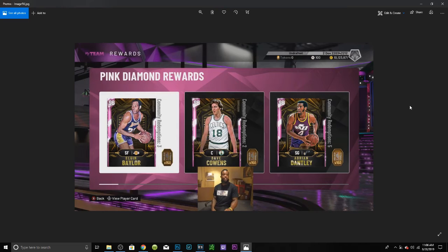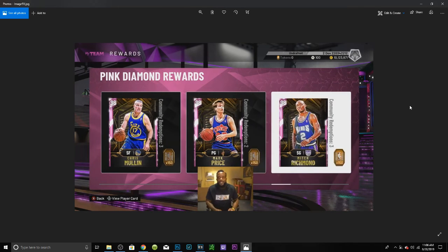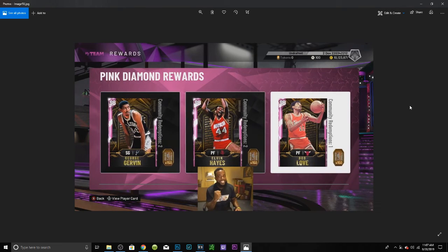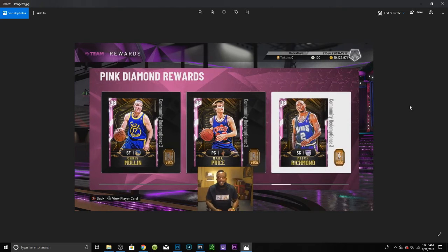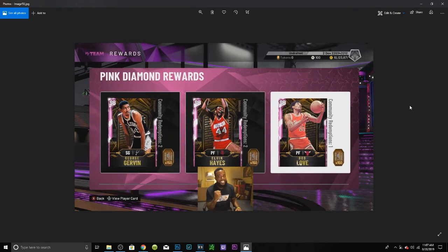Now onto the pink diamond rewards, which look really nice: Elgin Baylor, Dave Cowens, Adrian Dantley, Alex English, Patrick Ewing, Spencer Haywood, George Gervin, Elvin Hayes, Bob Love, Chris Mullin, Mark Price, and Mitch Richmond. Mitch Richmond or Chris Mullin are probably gonna be one of my first picks. Gervin's gonna be really nice. Overall the pink diamond rewards are seriously strong — a lot of small forwards, and Bob Love should be nice at power forward like last year.